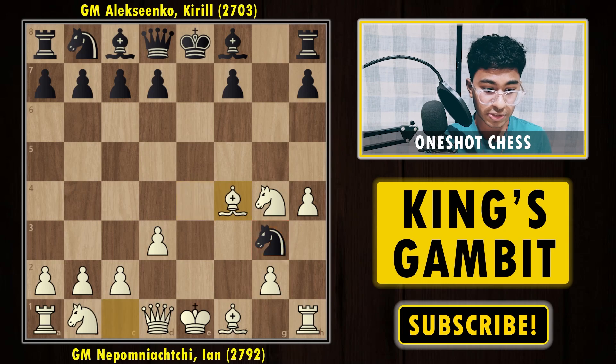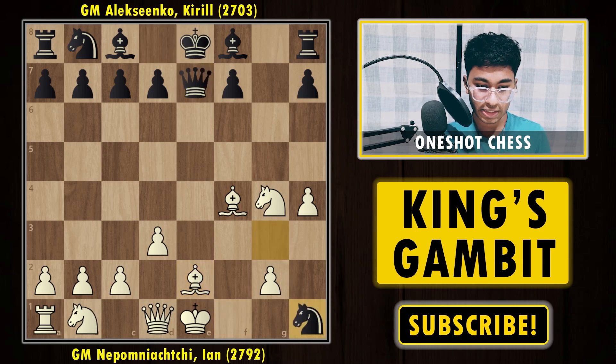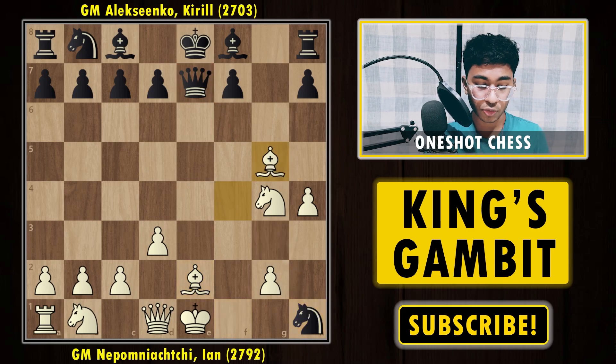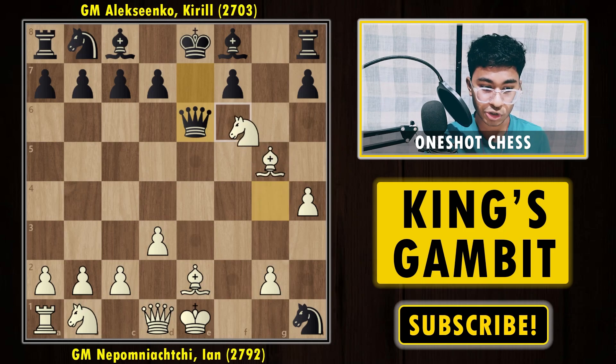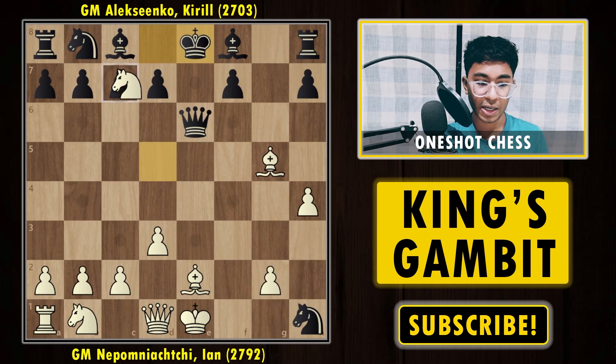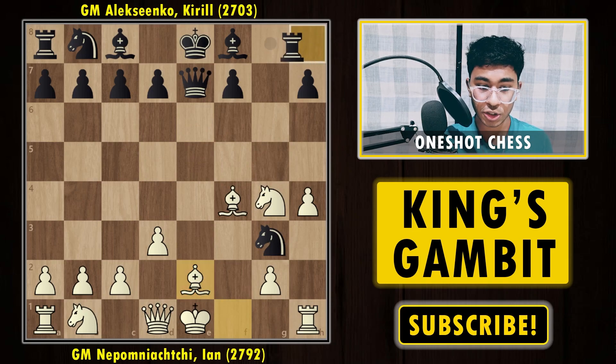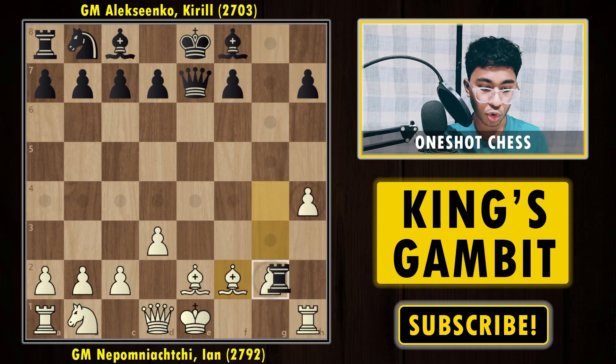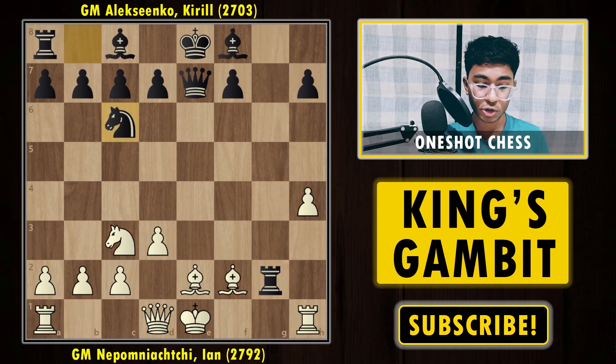After knight g6, bishop f4 — the best continuation for black is queen e7. Bishop e2, and after knight takes — which is a bad move but you have to capture — bishop g5 comes in, the queen is hanging, and on the next move knight f6 and the game is lost. So basically after bishop e2, the best variation for black is rook b8, rook g8, and after takes, bishop f2, rook e2, knight c3, knight c6 — white plays queen g2 with the idea of queen e3, long castle, and white is fine.